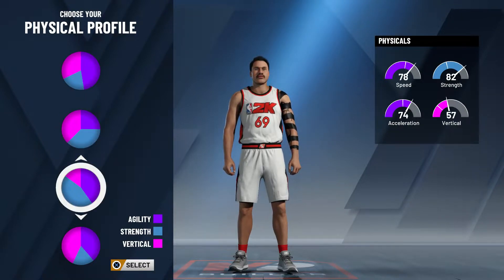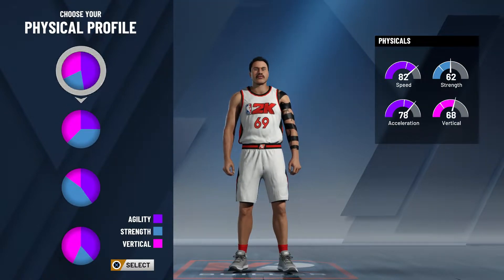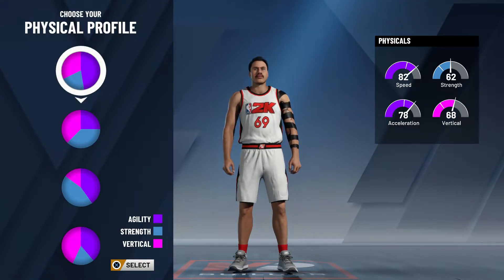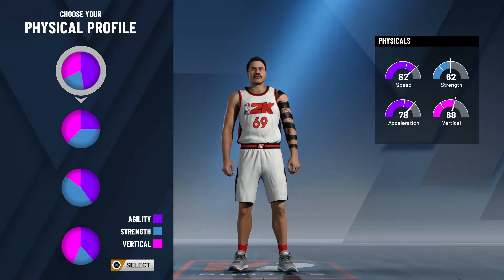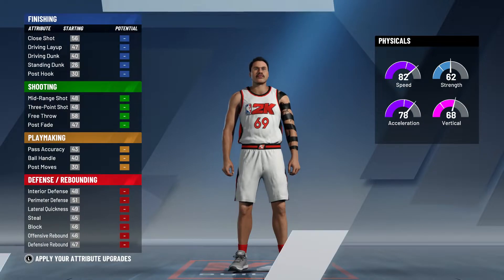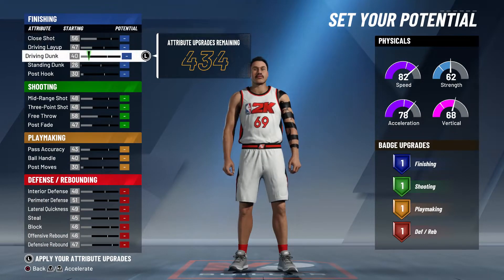For the physical profile, you want to choose the 82 speed one. You want a lot of speed because this is what separates you from glass-cleaning lockdowns and big centers. You want to be fast, getting passing lane steals, chase-down blocks, and keeping up with the guy on the other side. With this profile you get 82 speed and 62 strength — that's good enough.